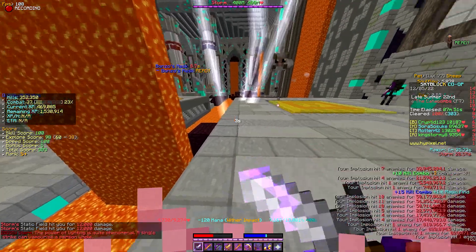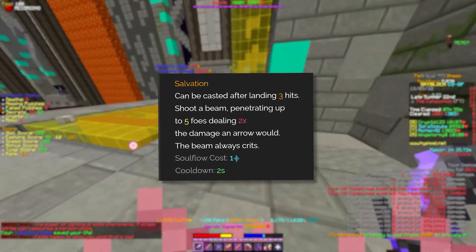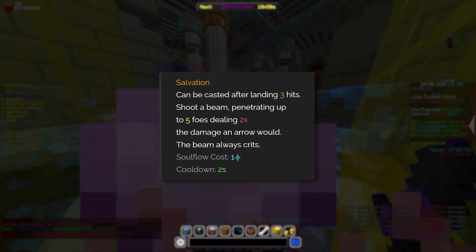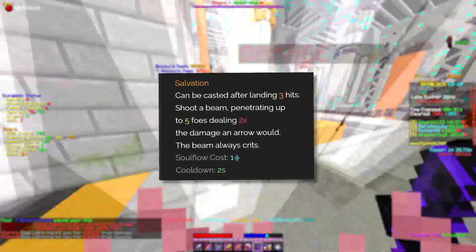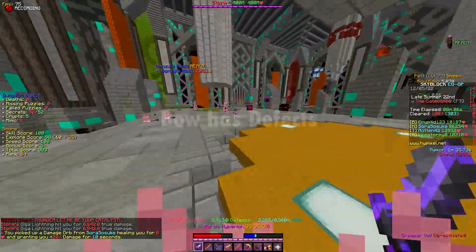Regarding using the bow — did you know that you need to pay money to even use this bow? The ability of the bow: after landing three hits on an enemy, a Salvation Beam can be cast with a right click. The ability costs one soul flow. With that said, you'll run through millions of coins in the long run when using this bow, unless you are rich as hell.